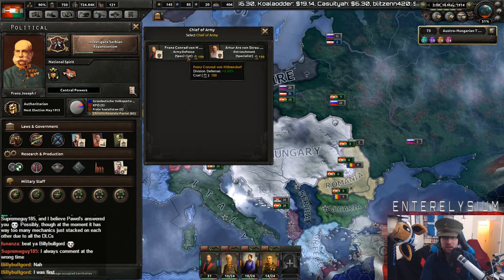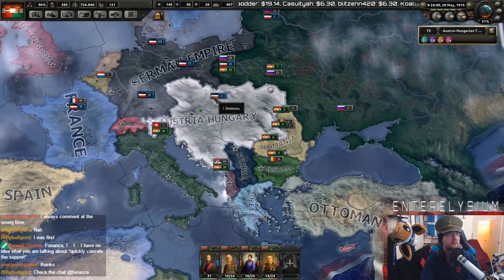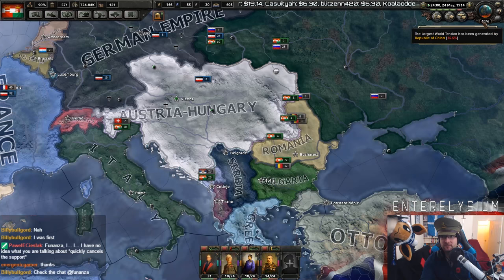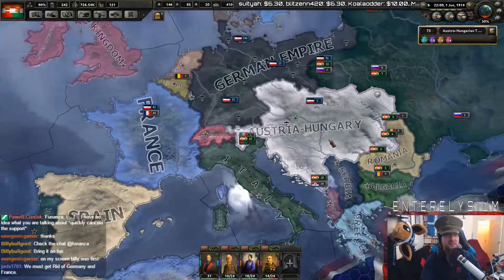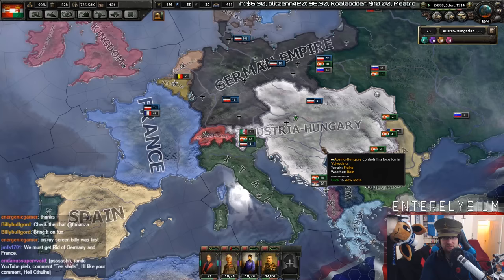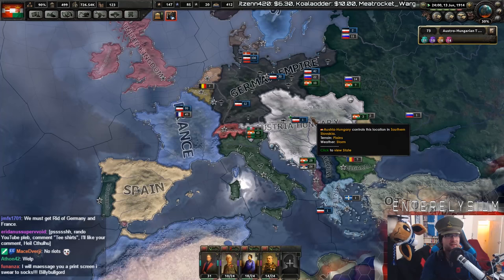Division Defense or Entrenchment? I'm going to go for Division Defense. I'm still at 31% war score. I want more war score! I want to get rid of Germany and France — one thing first, right? War score's at the war tension. World tension is actually ticking down. This is bad. Give me more world tension.